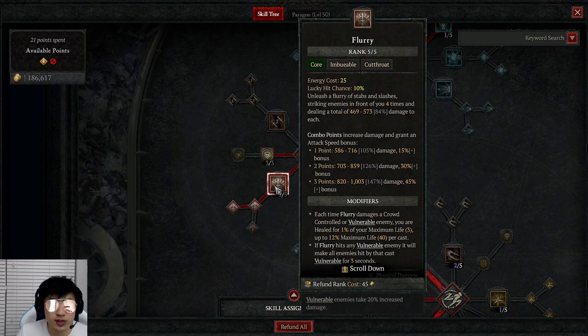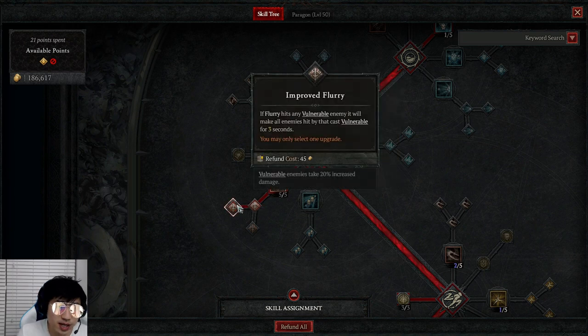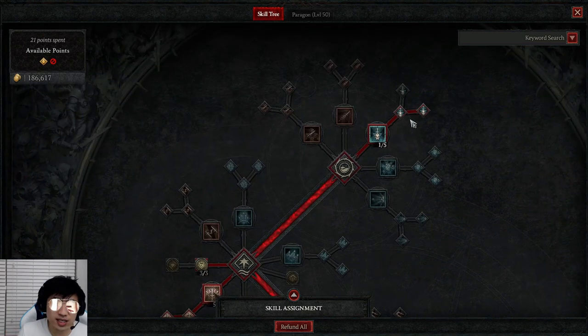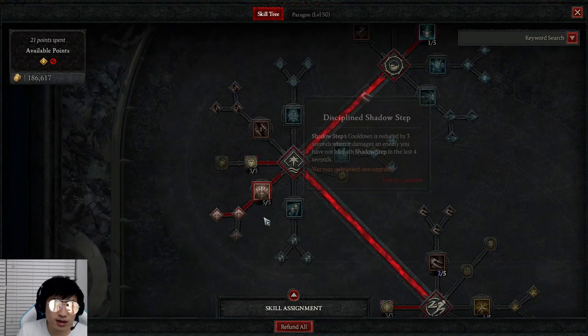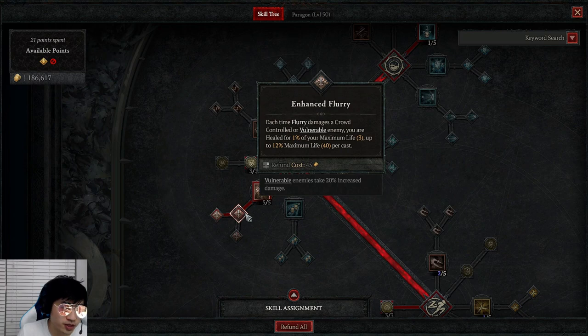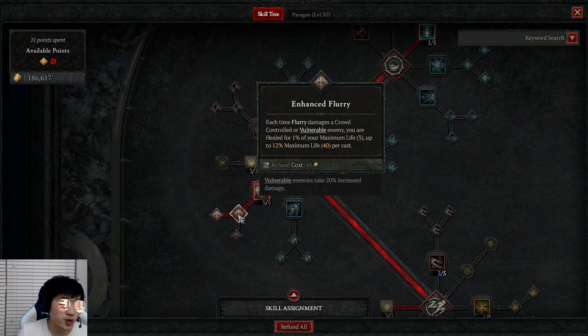It also combos well with Flurry, so of course we're going to max out Flurry and Enhanced Flurry. Every time you damage a vulnerable enemy, you heal for 1% of your life, up to 12% every single Flurry. And the best part is Improved Flurry: if you hit anyone that's vulnerable, you make everyone that's hit vulnerable. So basically the combination is: hit one target with Fundamental Puncture, make it vulnerable, then follow up with two Flurries. The first Flurry makes everybody vulnerable, and the second Flurry hopefully kills everything because now everything is vulnerable. You are also healing off of all these mobs around you because of Enhanced Flurry.